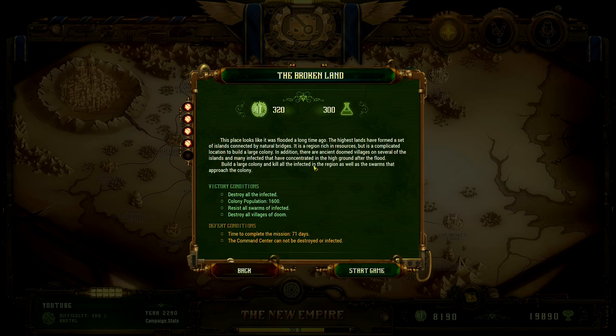This place looks like it was flooded a long time ago. The highest lands have formed a set of islands connected by natural bridges. It is a region rich in resources, but it is a complicated location to build a large colony. There are ancient doom villages on several islands, and many infected that have concentrated in the high ground after the flood. Build a large colony, kill all the infected in the region, as well as the swarms that approach.